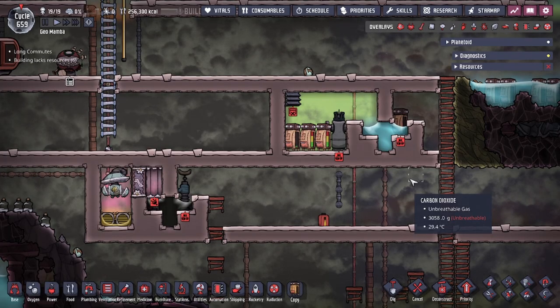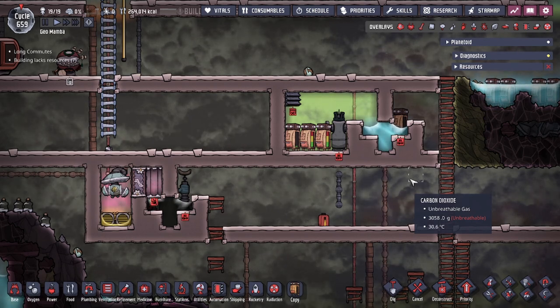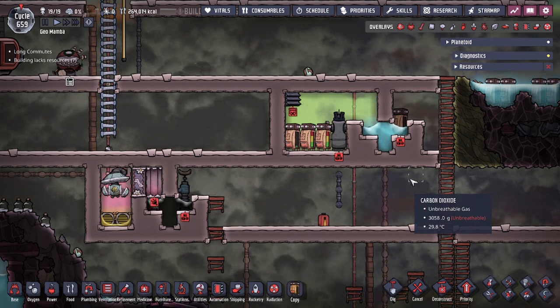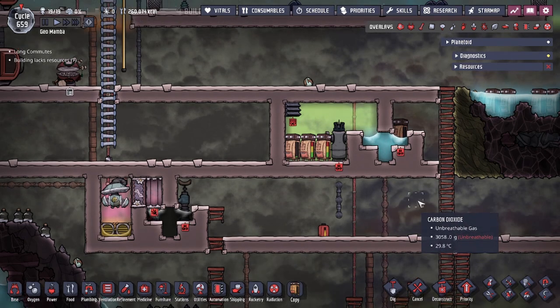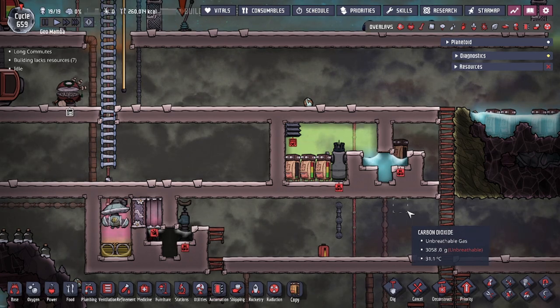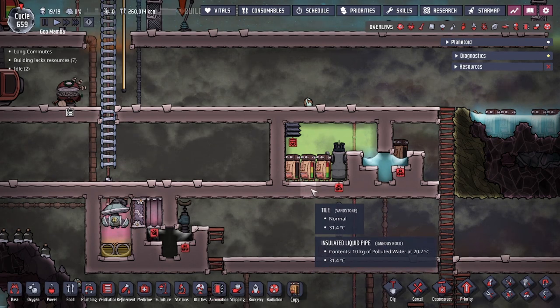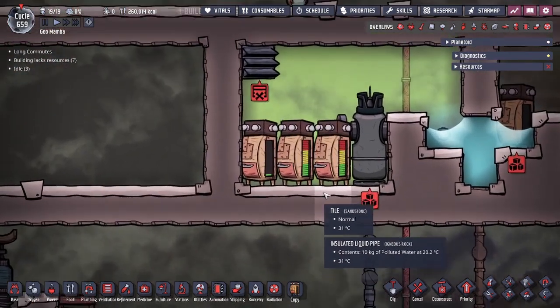Hey guys, To Legit City here. Today we're going to be talking about some of the ONI basics in the game of Oxygen Not Included. Today we're going to be talking about off gassing. Sometimes if you guys have things like polluted water spill on the ground, or maybe you encounter oxalite, bleach stone, or slime and start seeing bubbles appear from the item — what you're encountering is something called off gassing, and we're going to show you how to stop that from happening.